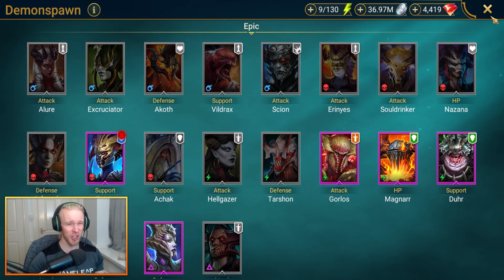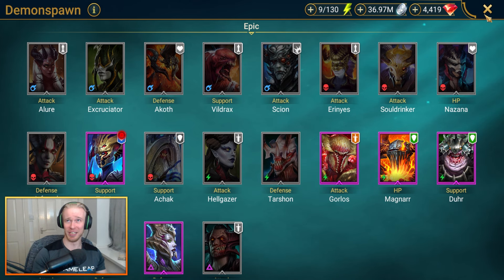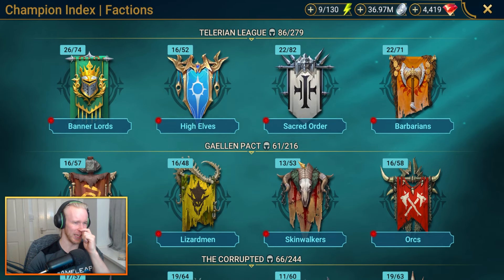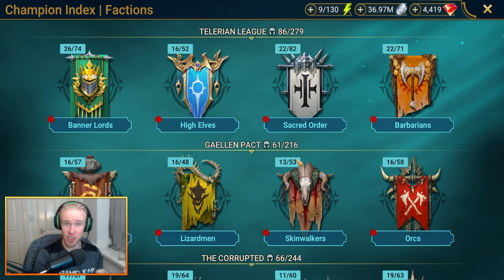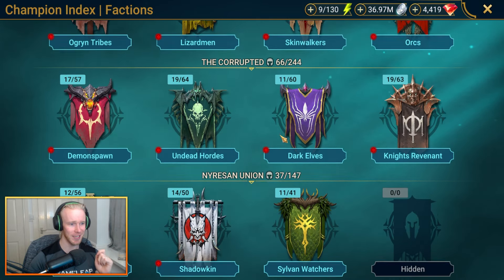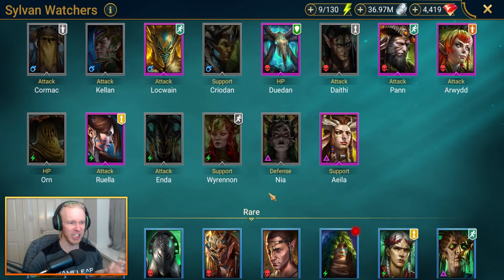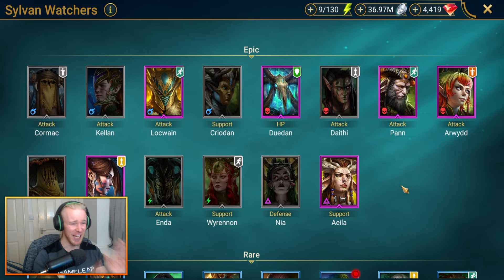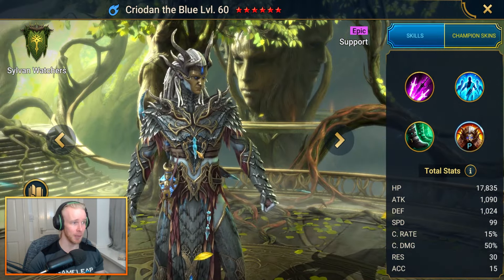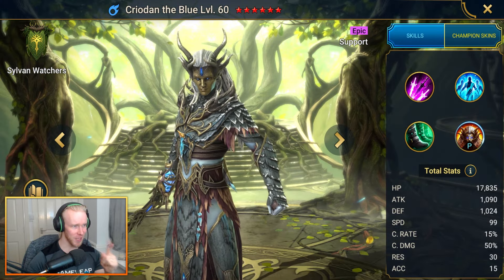There are quite a few epic champions that are decent cheat codes going into Fire Knight - Wuzgar isn't bad, Lordly Legionary can also be a decent one, Fenshi is a good option as well. But what I'll spotlight is a champ for hard mode Fire Knight because he completely unlocks this area of the game. He's not even a void epic - it's Kriadan of the Sylvan Watches, a magic affinity champ pullable from ancient shards.